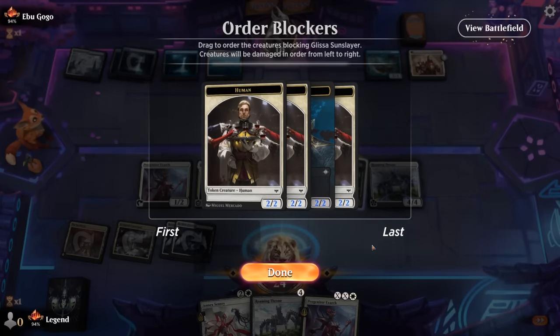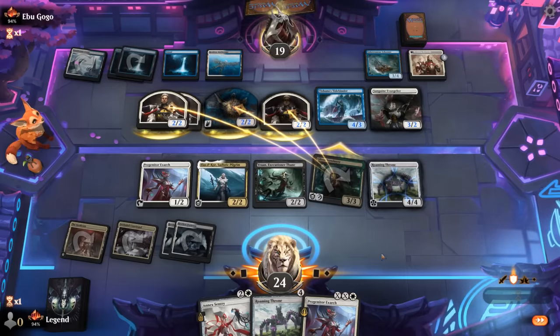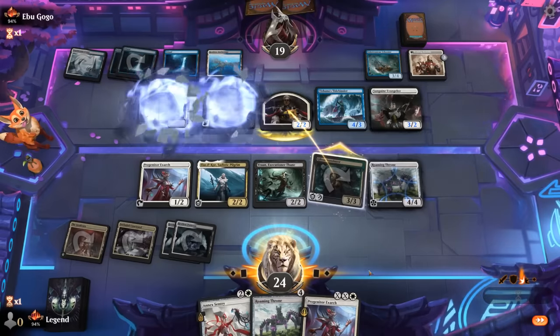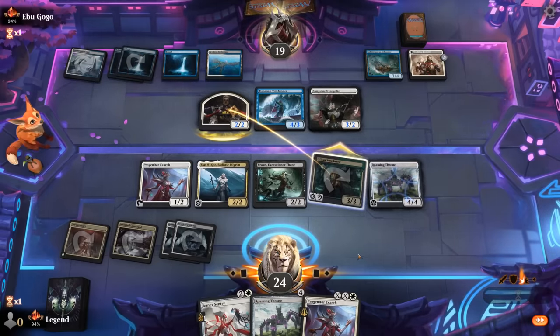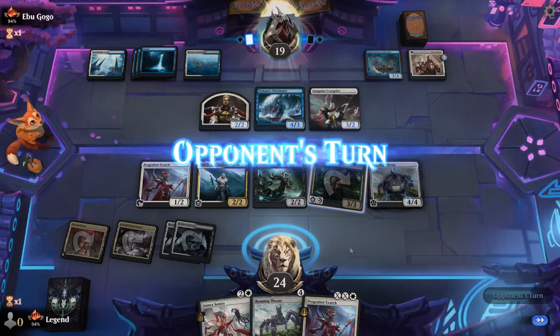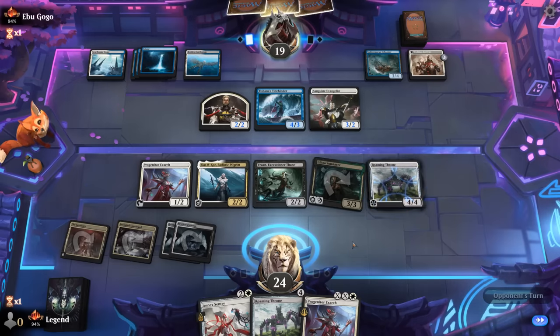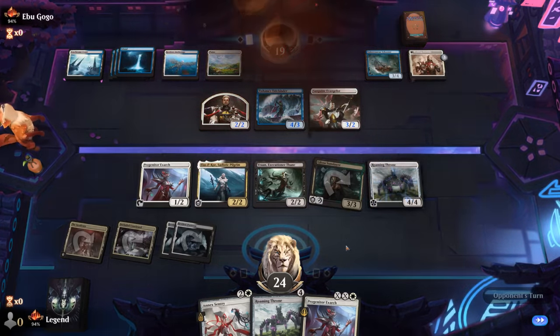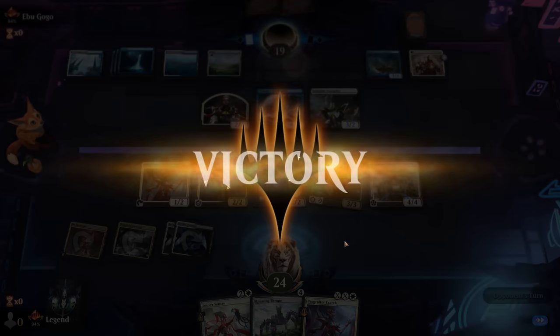Glissa can attack now. Opponent with a quadruple block — that's still not enough. First strike and deathtouch kills three creatures and it's just a 2/2 left against the 3/3. They had the right idea, just didn't quite get there. That's enough for a concession — I'll take it. On to the next one.